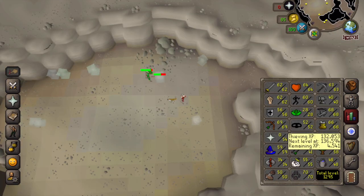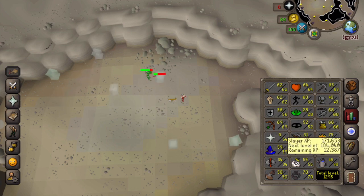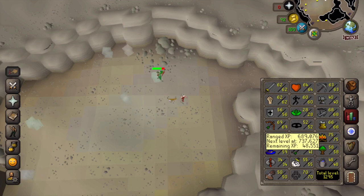Experience-wise from the jelly task, I got one defense level — I decided to use the long range attack style because I really wanted to level some defense. I also got one slayer level and I'm now level 69 range.